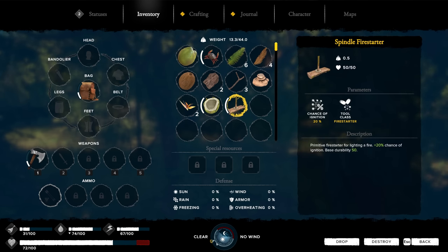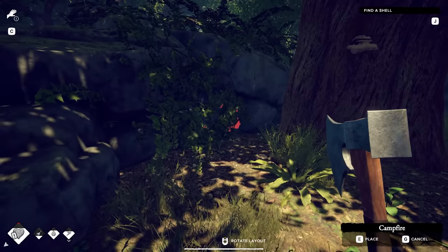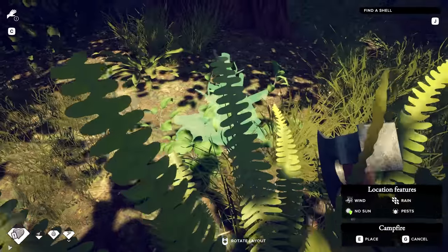Here's my watch right here - the day-night cycle. We're going probably clockwise, so we're getting toward night. Yeah, it would be nice to get a fire here. This little nook right here would be a good survival spot.